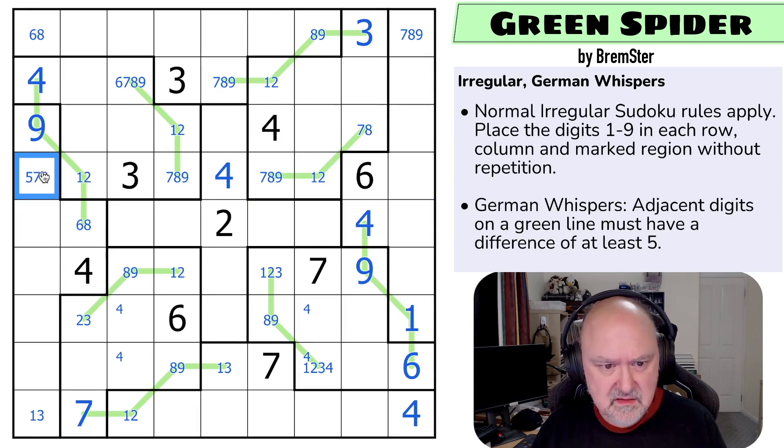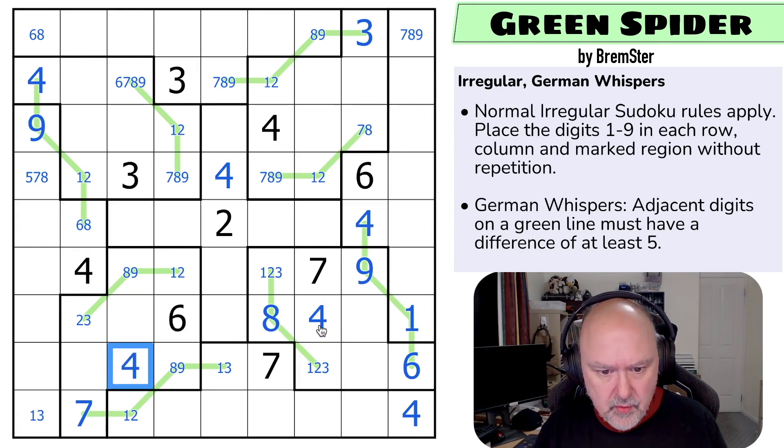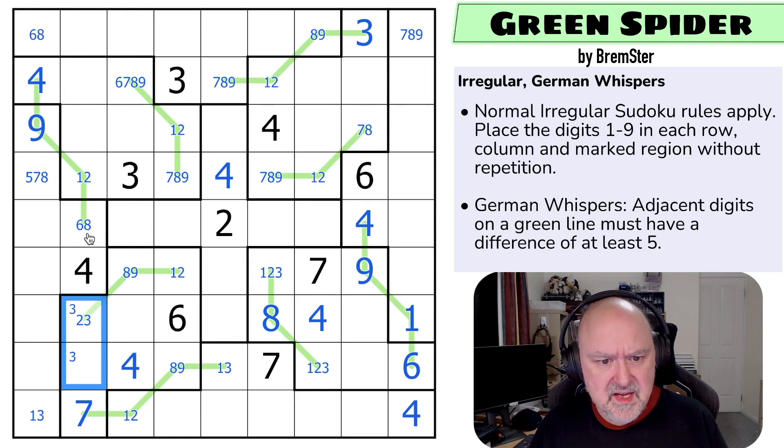Five is in one of those two — might be something on fives. The nine makes that the eight, which means that's not four (four and eight are only four apart). That's the four, meaning that's not four — that's the four. That digit is one of those three, but three is not in any of those now; three is in one of those two. That's six or eight, and those are the same digit.